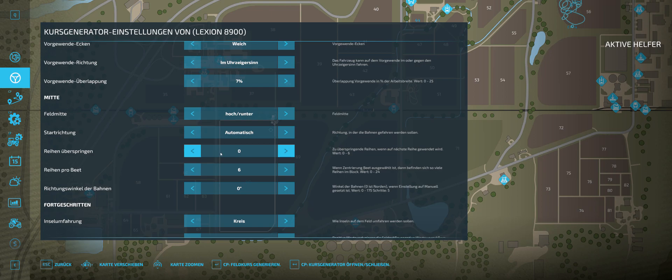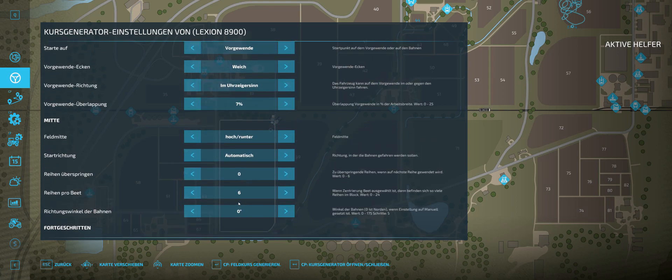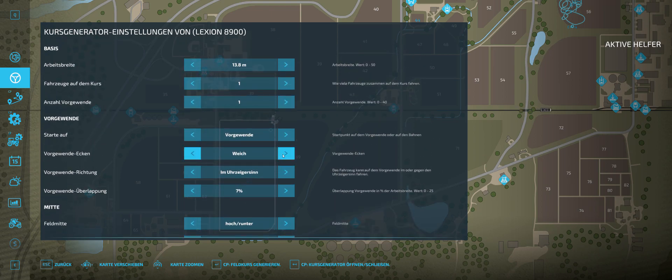We are not going to skip any rows. We are going to go in a clockwise direction. There are no islands on our field and we don't have any field borders either. So it is going to go up and down. You want to have this set to soft — I always have that set to the soft position.